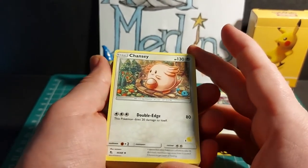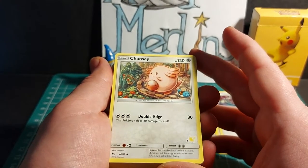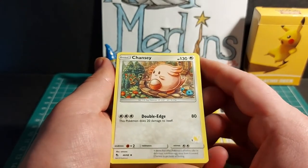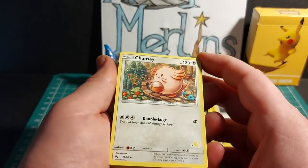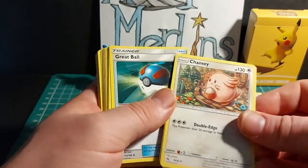Next we have Chansey, with Double Edge for 80 damage — this Pokemon will do 20 damage to itself. Has 130 HP. 2 times weakness to fighting, no resistance, and a 2 energy retreat cost. 2 copies of Chansey in this deck.